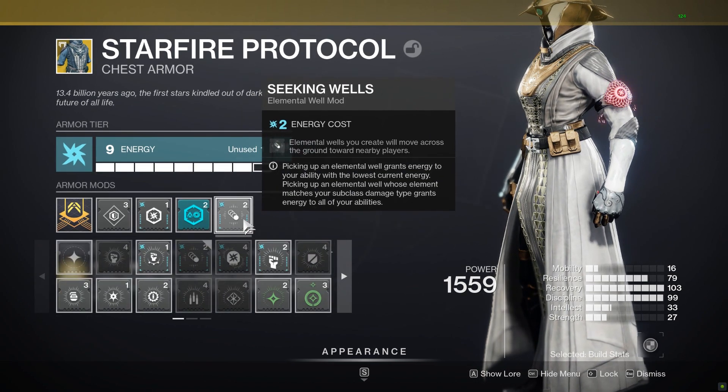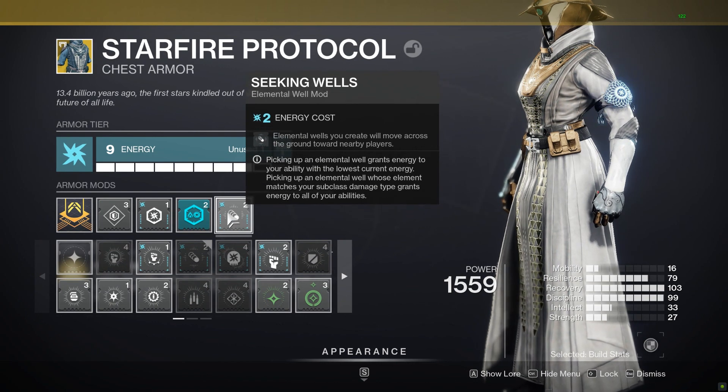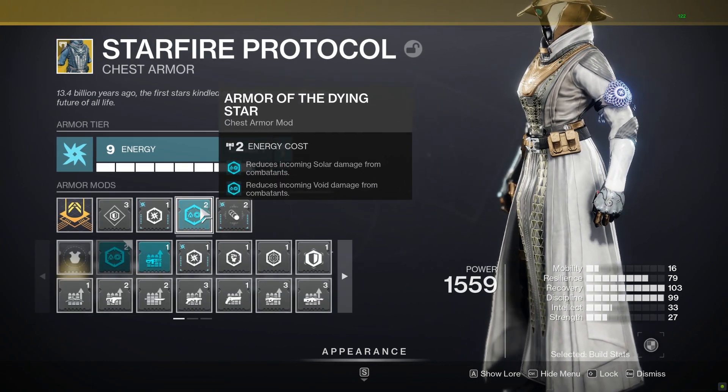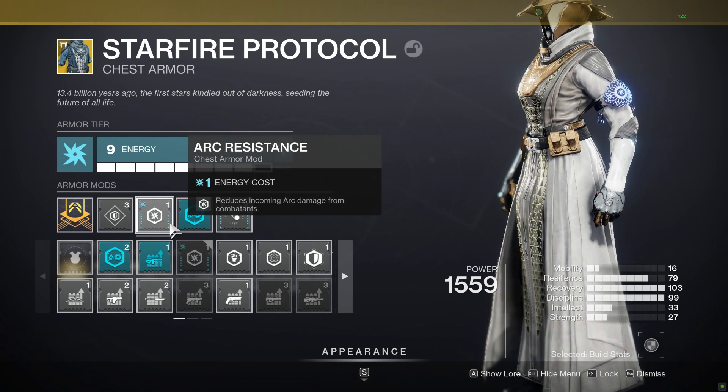I have Seeking Wells to give me my solar elemental wells, one copy of Armor of the Dying to give me solar and void damage resistance, and a copy of Arc Resist on top of a Resilience mod.